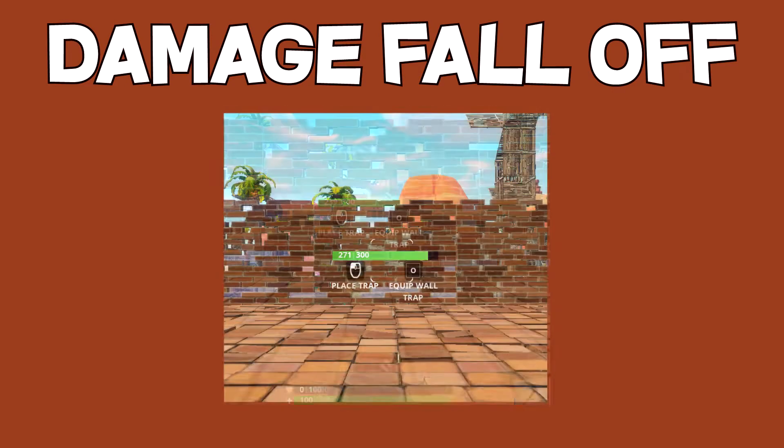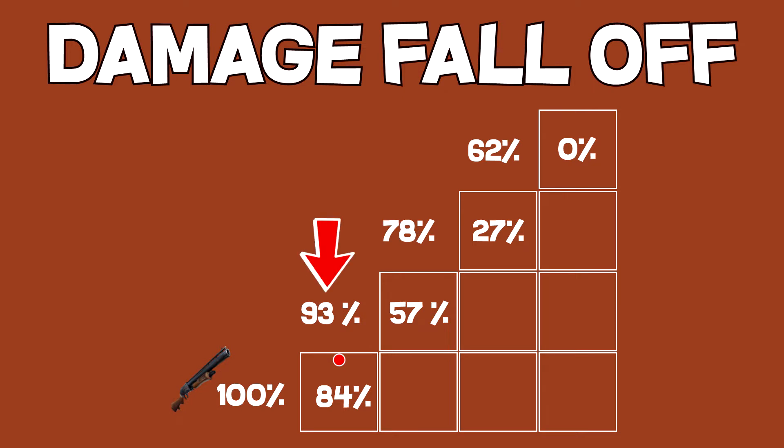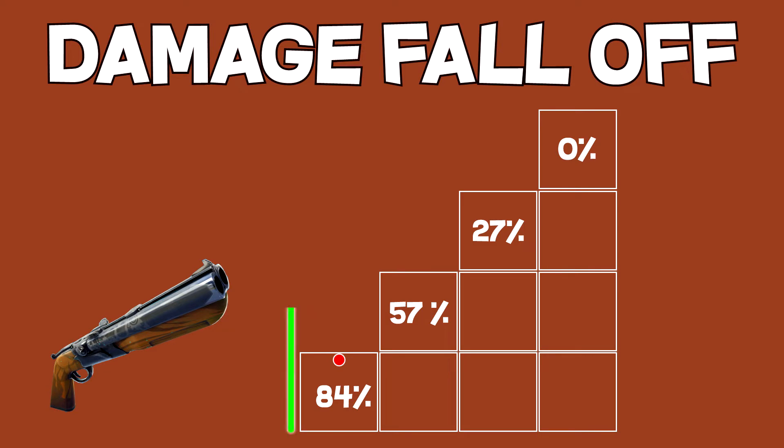Damage falloff is very high. Testing on a brick wall shows that damage is reduced to half after two tiles, even if you hit all pellets. In comparison, the Pump Shotgun's drop-off is only 7% after two tiles. So the feasible range for the Double Barrel is 0 to 1.5 tiles.